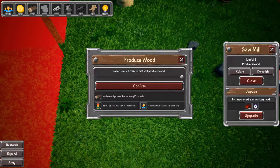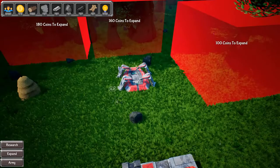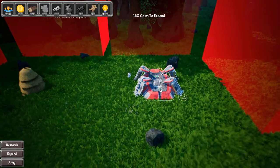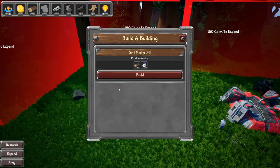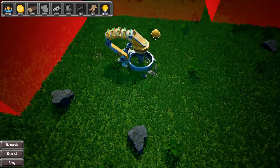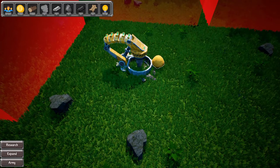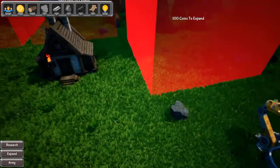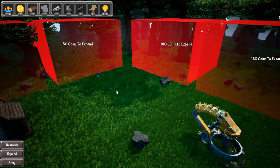I have enough wood — what was I going to do with it? Can I do anything here? I could build something here. Can I build a house? Gold mining drill — I don't have the people for that. I guess we need a couple more gold coins here. Now we have the gold coins. I guess I'll just keep clicking until I find a place where I'm allowed to build stuff. I want to build a house.